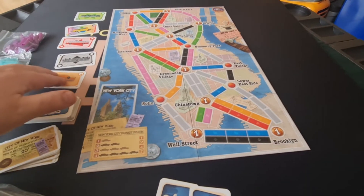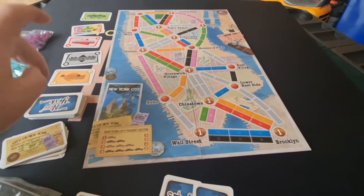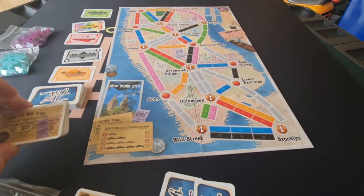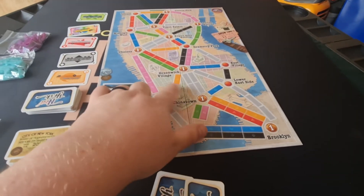On your turn you have one of three actions: you can either pick transportation tickets, or you can draw some new destination tickets, or you can claim a route.